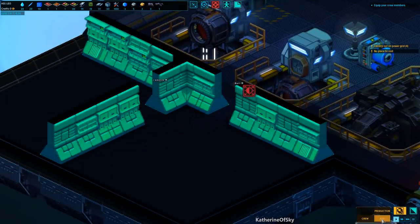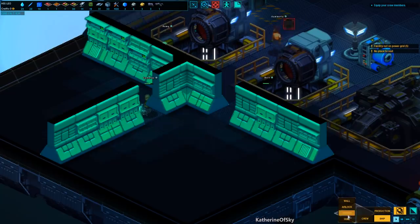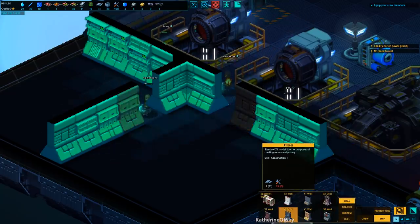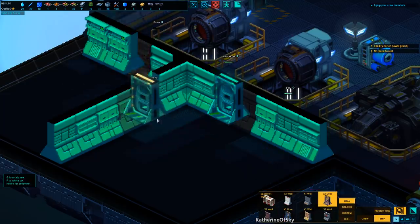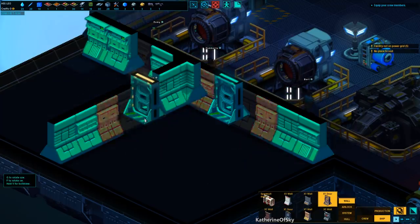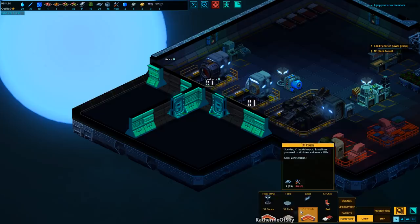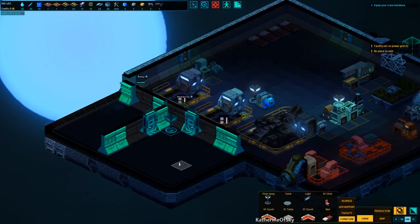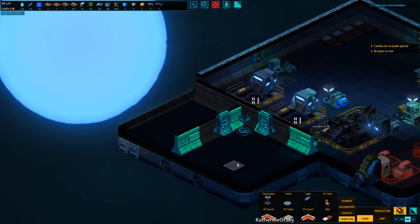I'll go ahead and unpause so we can put in our doors here. We can choose whatever kind of doors we want — this one may match better slightly. Rotate this one with G. I think I can put in maybe one light out here, hopefully that's not too much. So let's let them finish all this stuff while the guys in the pods are still constructing the other area.